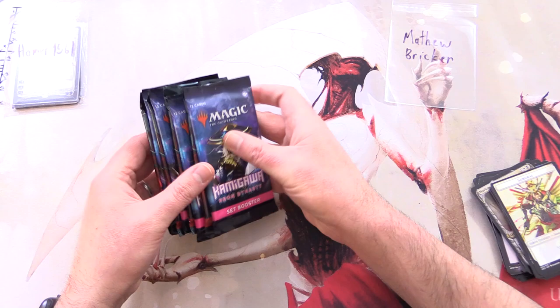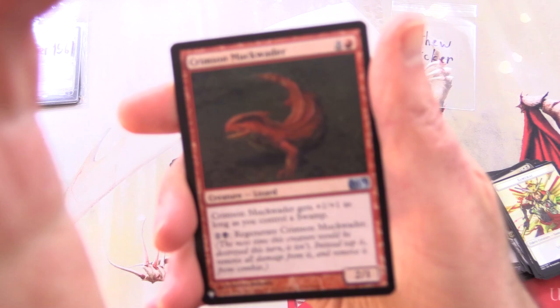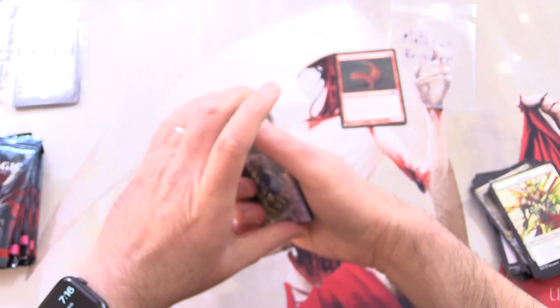Next up with a huge pile of packs, we have Matthew Bricker — thank you for being a patron. Getting stuck into the Kamigawa. We actually got a list pool — Crimson Muck Wader, just an uncommon though.